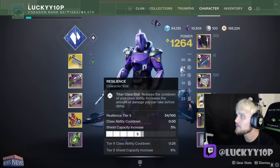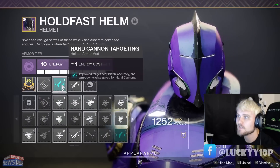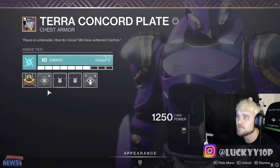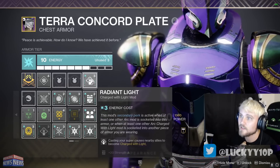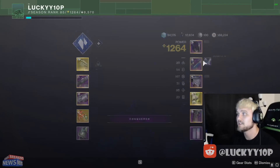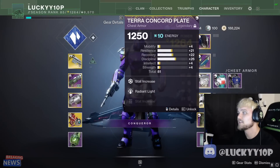Going over my stats: we've got 30 mobility, 50 resilience, 100 recovery, 50 discipline, 80 intellect, and 20 strength. The mods I'm using on the helmet: we've got an intellect mod, hand cannon targeting, and shotgun targeting — targeting mods are going to be essential. We've got hand cannon loader; definitely going to need to reload the primary quite a bit as per usual. On the chest piece I'm using Radiant Light which gives you plus 20 strength, which is really nice.